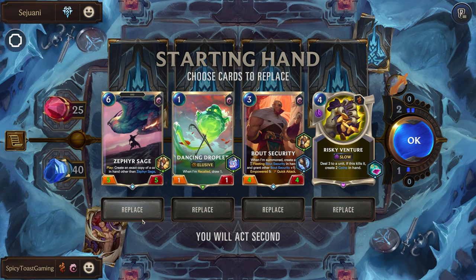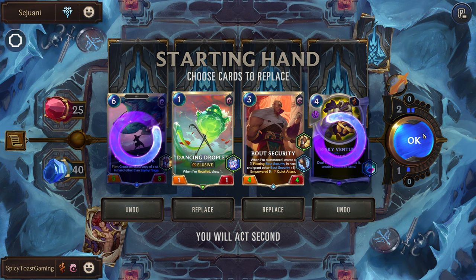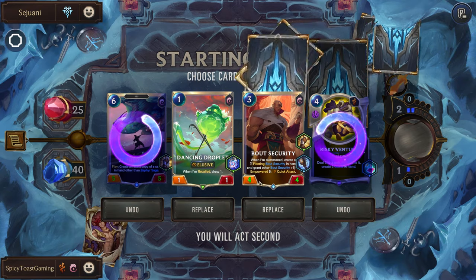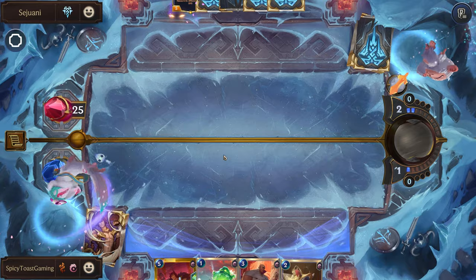So Sejuani. Let's get rid of this. Actually, let's get rid of the risky venture. We want to reroll a good amount so we can try to get our Set.